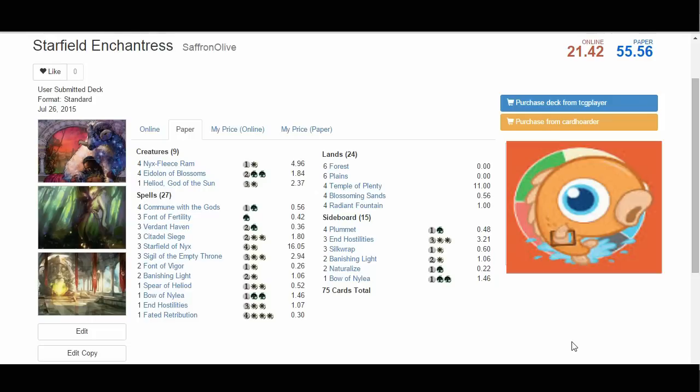Ever since Magic Origins was spoiled, Starfield of Nyx has been my favorite card in the set. I'm not exactly sure why, but that card is just so cool. I figured I had to build a deck around it, and to my surprise, this deck is actually really good. It beats up on Abzan, beats up on Mono Red, and is a little iffy against blue counterspell decks. Otherwise, I think some sort of framework like this can actually be a player in Standard, at least until Rotation this fall. Looking at 21 bucks online, $55 in paper — a great deal for an actual competitive Standard deck.